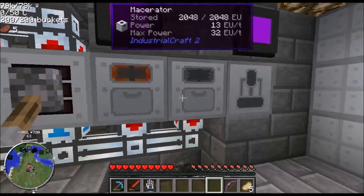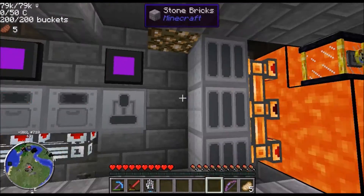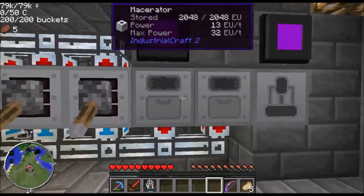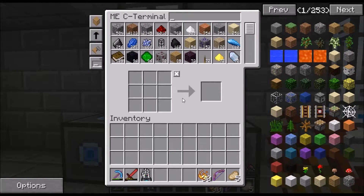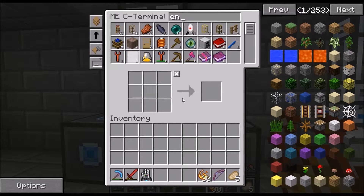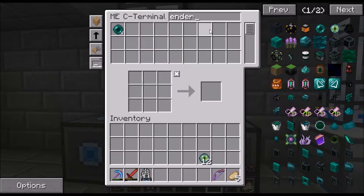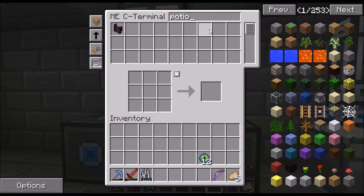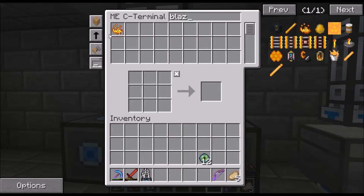I also threw down a geothermal generator because hardcore macerating and smelting was completely killing our power, so I made another geothermal setup. We've got 15 Ender Pearls and we already have an Eye of Ender — what is this madness? All right, we'll make 12 Eyes of Ender. I think I said I was gonna make a potion of strength — I want blaze powder for that — so we'll make strength two potions, which means I need glowstone dust.